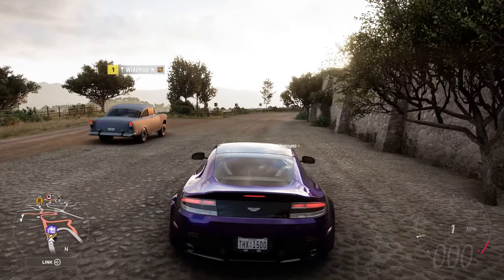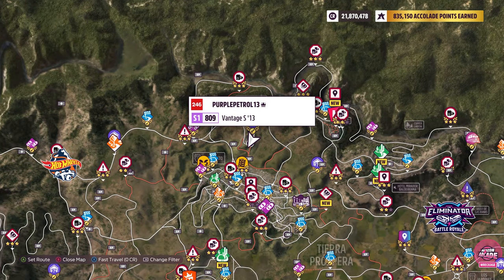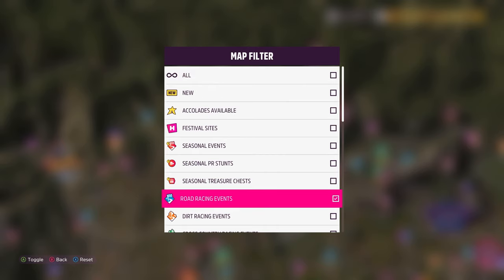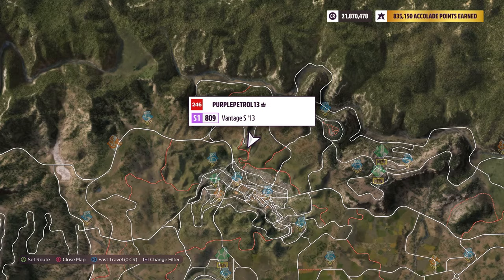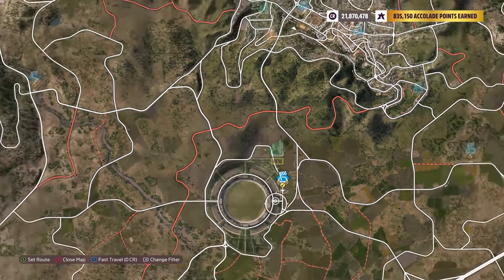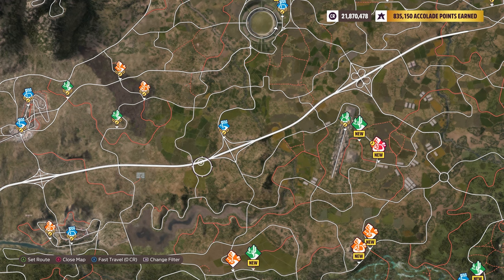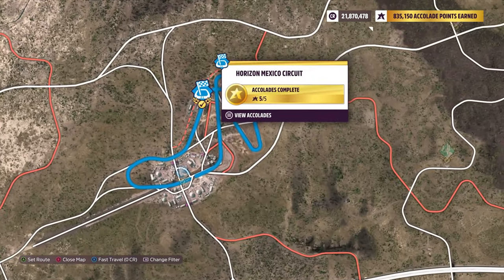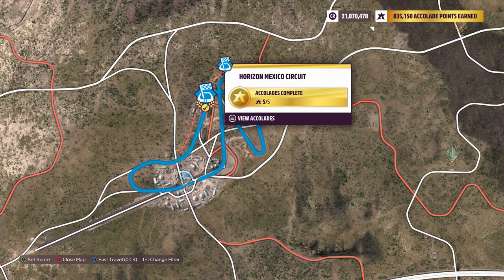Before you begin, it's best to have a route in mind already. If you don't, open the map, change the filters with the RB button, untick everything, then tick road, dirt, and cross country to see potential start lines. You can build a track starting from any pre-existing start line in the game. I'm going to use the Horizon Mexico circuit to build a simple figure-of-eight track.